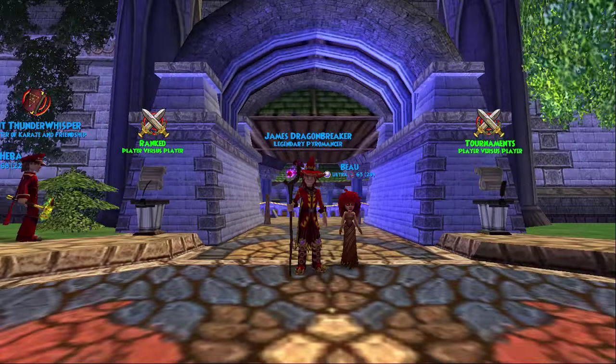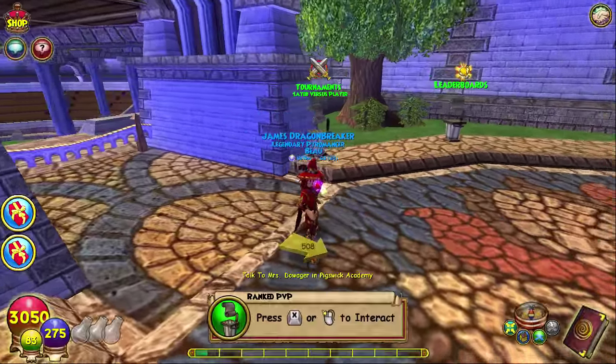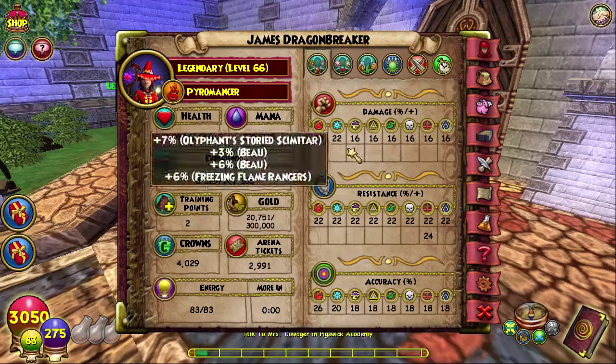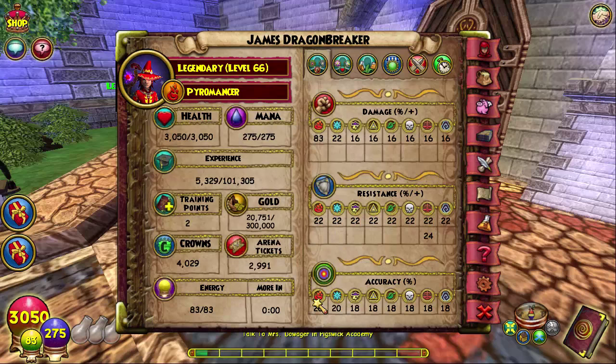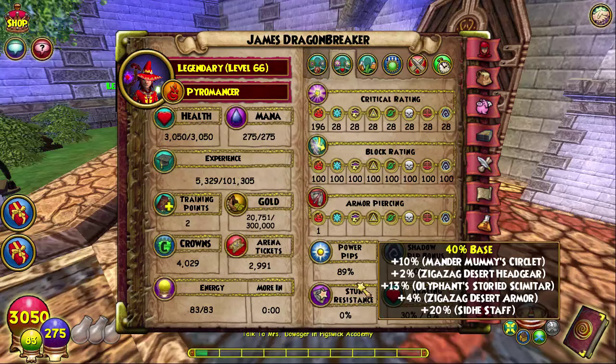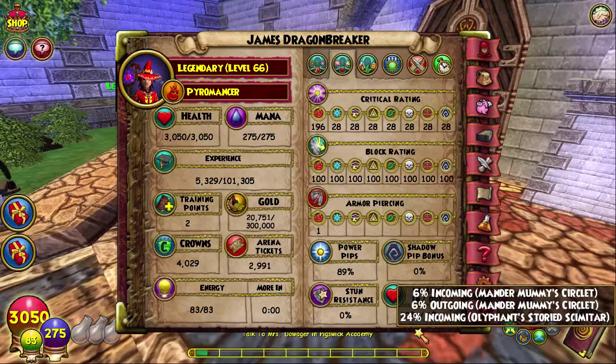I'm going to show you guys these stats right now. They're actually pretty good and stable except for my resist, which is kind of okay since it is above 20 — it's 22 across the board. My damage is 83, my accuracy is 26. My critical is 196, which is pretty good for not having staff of flash, and my block is 100. I have gotten crit on once but that was by a storm, which is understandable.